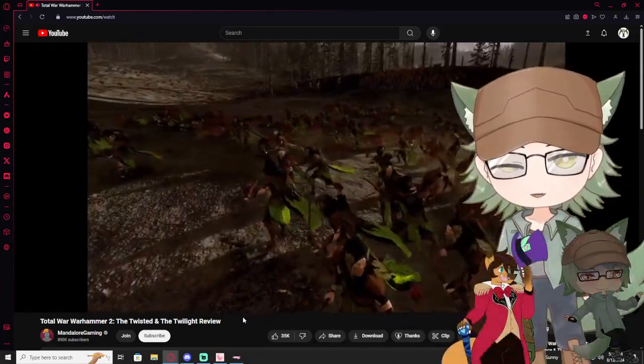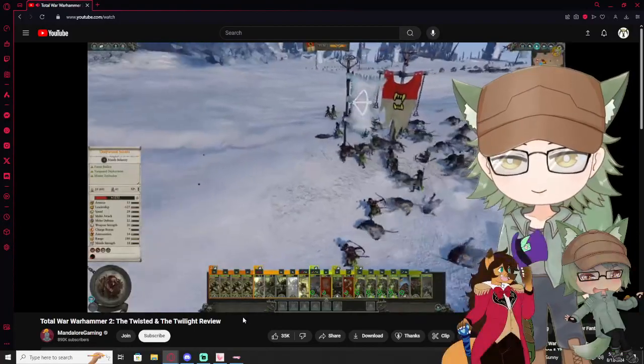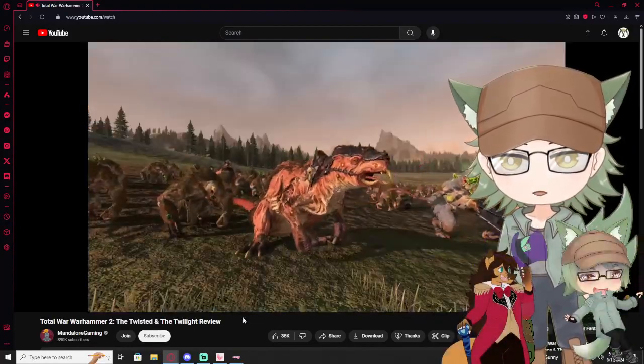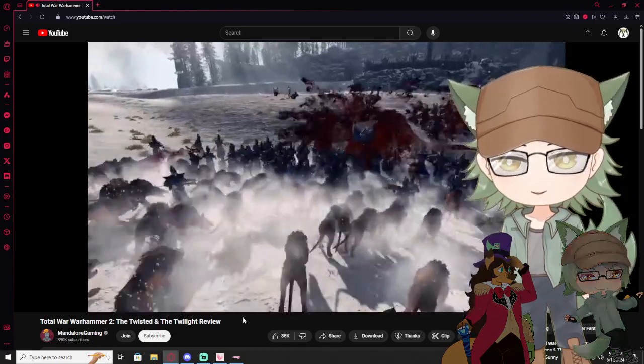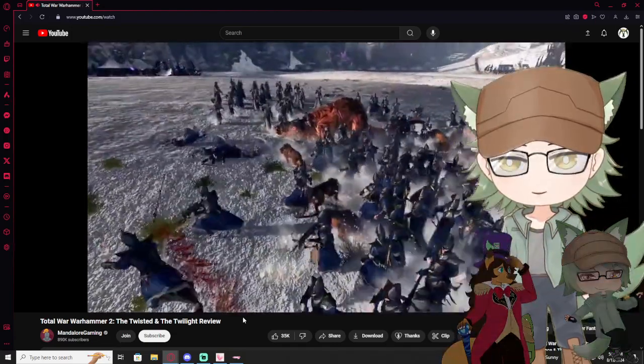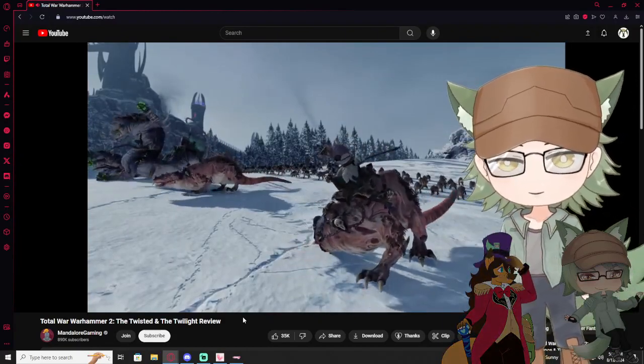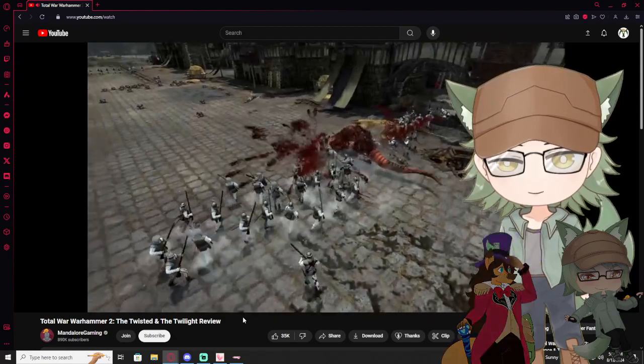Wolf rats have the same fast flanking role as war dogs but have some armor piercing or poison. Great Horned Rats are also quick as hell, but they can sustain the fight longer and dish out more damage. They're also a mount option for several characters, so I'll be seeing them around a lot when I play Skaven. A rat casting on top of them is even better.